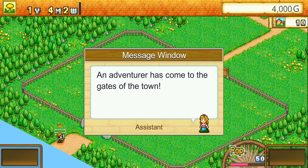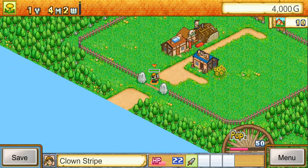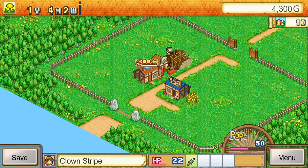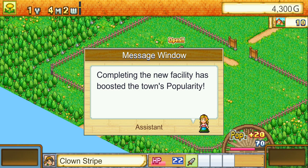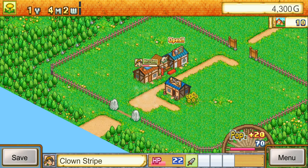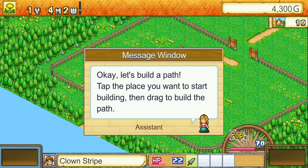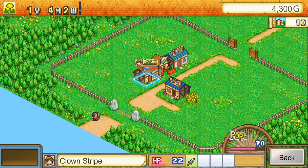An adventurer has come to the gates of town. Adventurers buy equipment in town before going out to fight monsters. There's our first adventurer, Clown Stripe, who decides to give us money to rest. Completing the new facility has boosted the town's popularity. The more popular the town is, the more adventurers will visit. Let's see what else we can build — let's get some paths in.